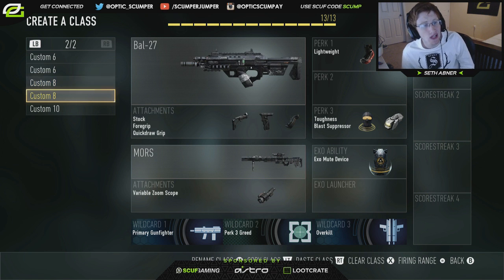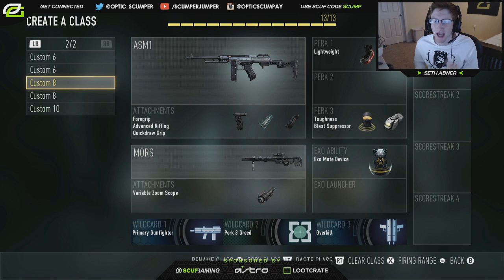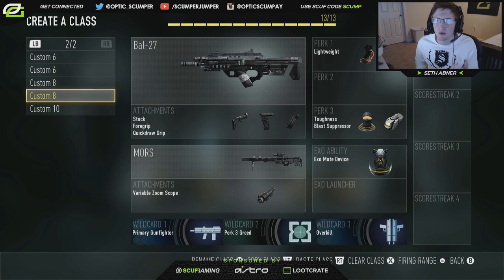Next, moving on to the BOW SND classes. Same thing as the previous ASM1 class — we just have the BOW setup with overkill and the MORS with the variable zoom again. I use this one a lot less than the ASM1 version. This setup is really only for one map and that's Recovery — the map with the yellow stones, the magma shooter, and the doors open mid-map.